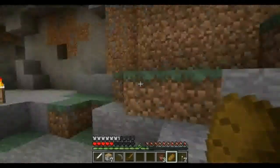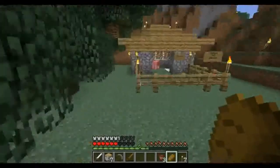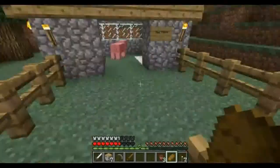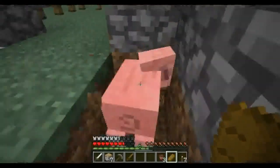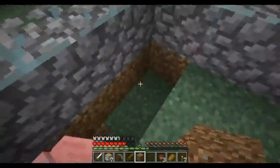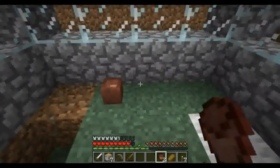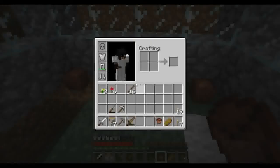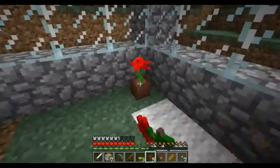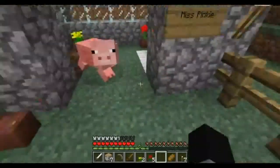I really need to get me some feather falling boots, which means we need to find some diamonds so we can start enchanting. I just need to strip mine - that's what I need to do. Miss Pinky, you do not get to eat the flowers. We'll put one here and here and give you a red one and a yellow one. Red for you, yellow for your friend we're gonna bring. And out here we'll put another pot.